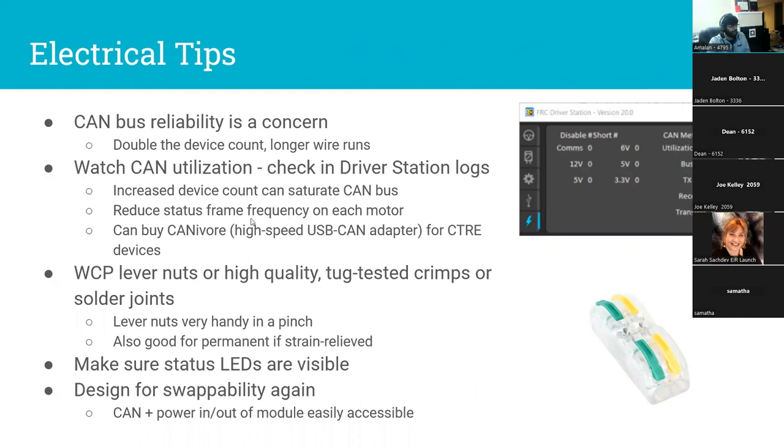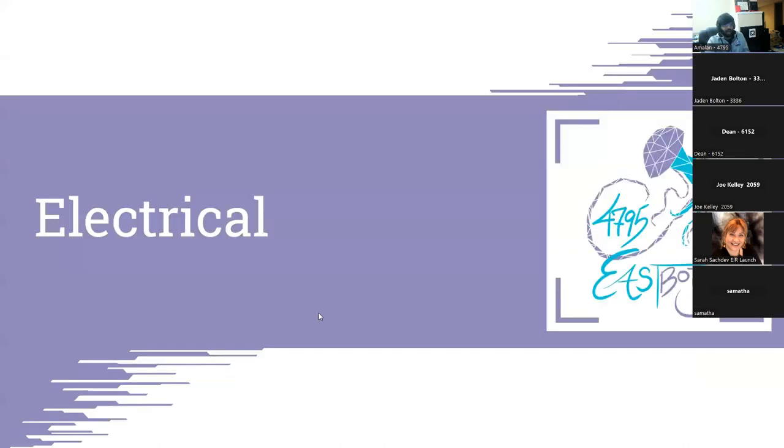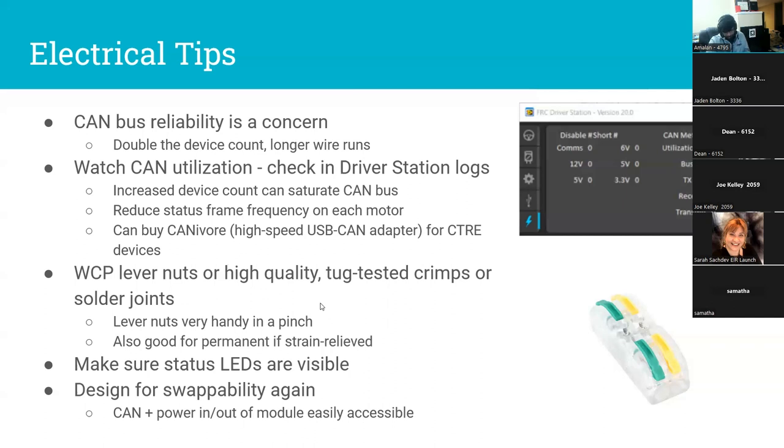To deal with CAN bus saturation: both CTRE and REV have options to reduce how many messages each device sends. REV will send you information you don't need 50 times per second — you can set it to send once per second and everything will still work fine. The other option if you're using Falcons or Krakens is to buy a CANivore, a high-speed USB CAN adapter at about $100, which just solves the problem and also gives you a dedicated drive loop — so if an intake CAN wire comes out, it doesn't stop you from driving.